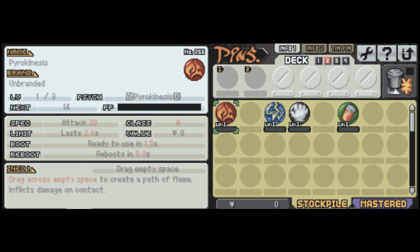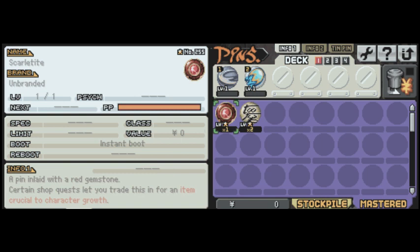At the top here, you can see we have four maximum decks — obviously they get bigger. We have these four bolted slots that will unlock as time goes on. You can level pins up in battle, and as pins level up, when they reach their max level they go into what's called the mastered pile, which is kept separate from the others.